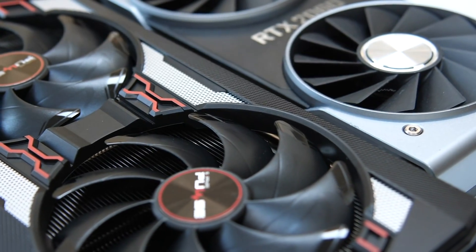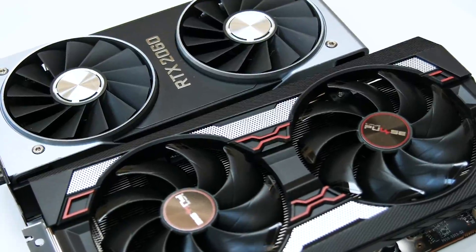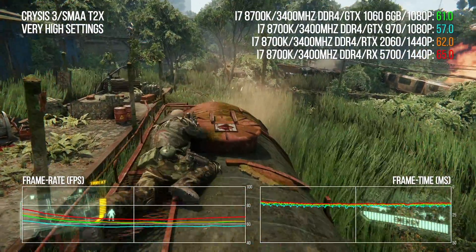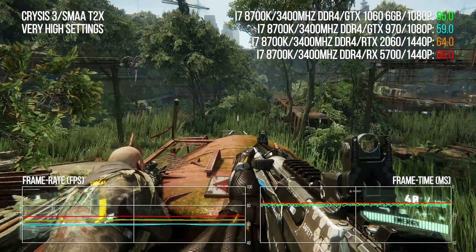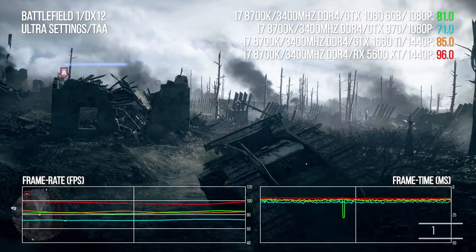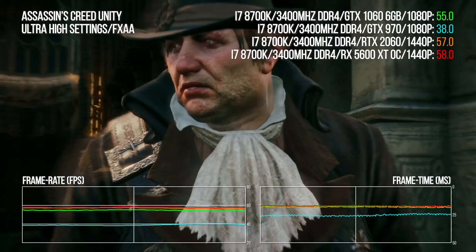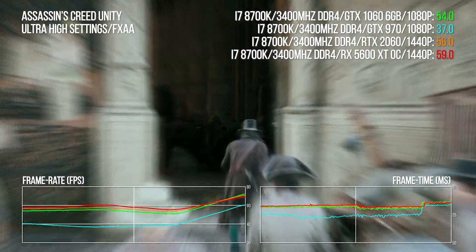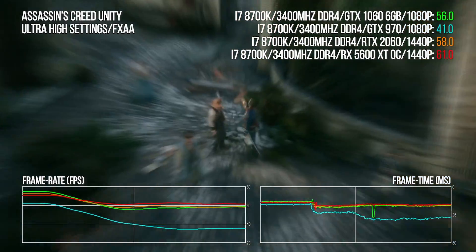A while back I put together a video charting a graphics card upgrade path for users looking to upgrade from a 1080p screen to a 1440p display. The methodology was pretty straightforward: I took two of the most popular GPUs of all time, GTX 970 and GTX 1060, benchmarked them at 1080p, then suggested the closest equivalent hardware that delivered the same performance or better at 1440p — a GPU upgrade path ensuring that moving to a higher density display won't result in a loss of performance.